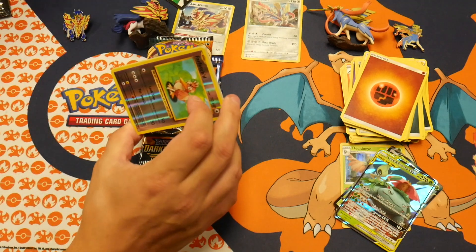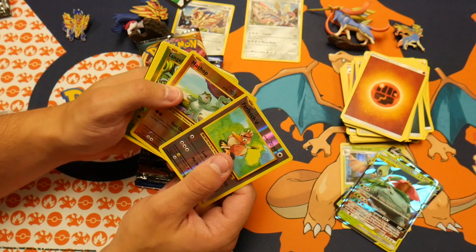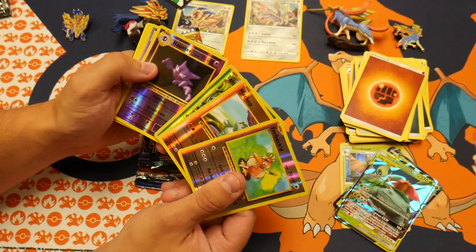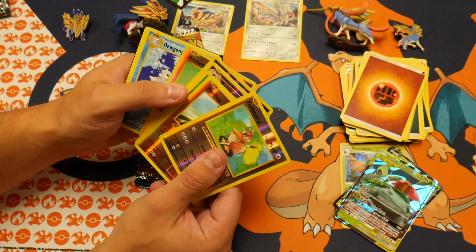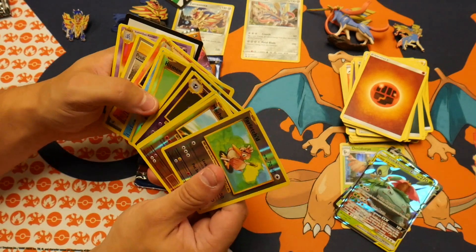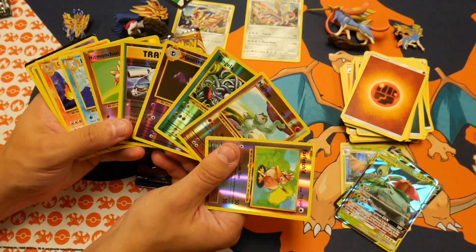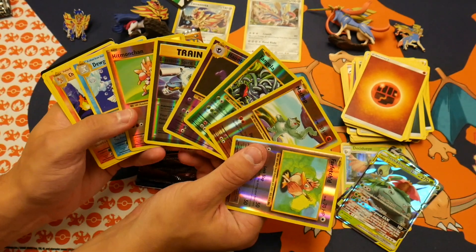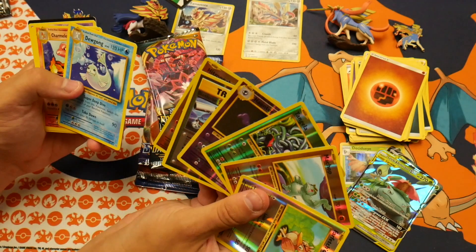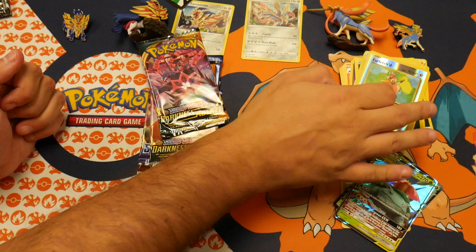I'm gonna have to do the pack trick — and that's on top. I don't think that's supposed to be... oh, we got an old foil pack! Oh... well not really. What the hell was that? Look at all those foils! What was the rare — Dewgong? Wow, that's unique, that's really nice. I was confused.